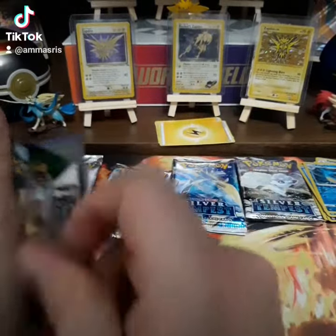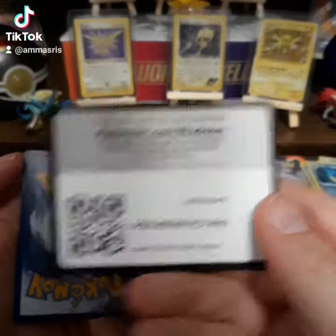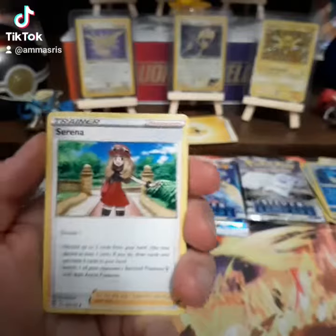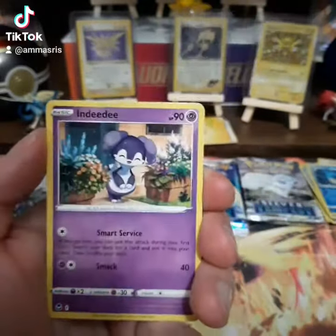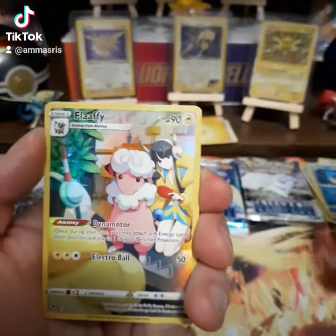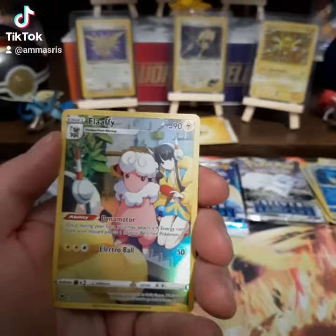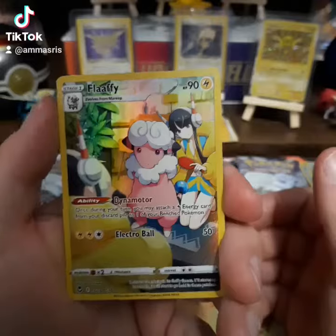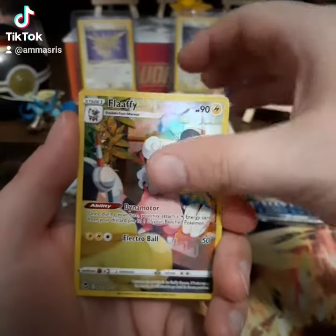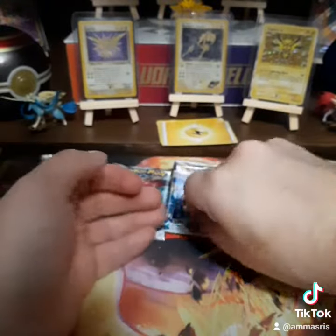Now we're going to get into some Silver Tempest. Black Coat Card. Some Steel Energy. I'm about to steal me some good cards out of this pack, right? Oh — Flaffy! Trainer Gallery. Look, he is adorable. I don't know if I have this one or not. We'll have to check. And a Hollow Metagross. I'm okay with that.